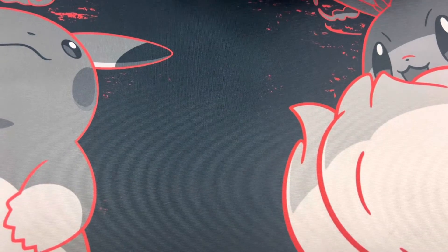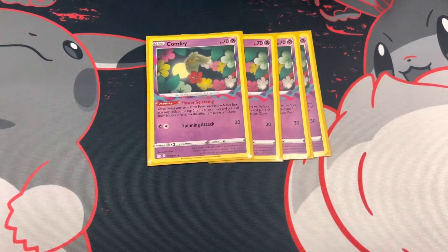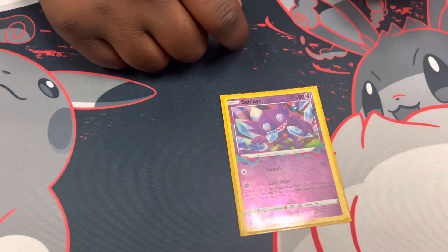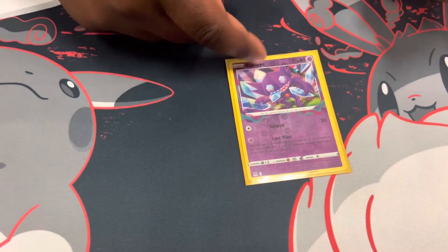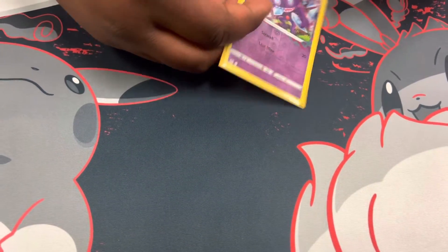For your Lost Zone engine, you play two Cramorant and three Comfey. If you open up a Comfey and VIP Battle Pass, you basically win. And the one Sableye — for the late game push, those damage counters really matter. Sometimes you wish you had two, but honestly, I only pulled this play off like once, during a really grindy game just for extra damage to buy time. I think one's fine.